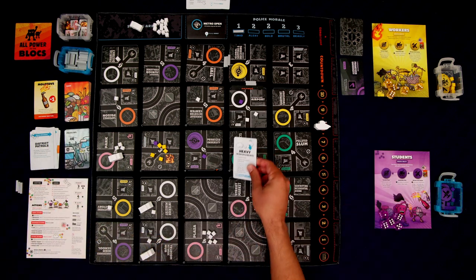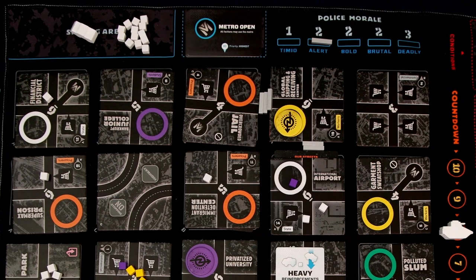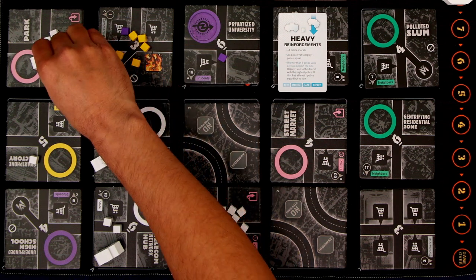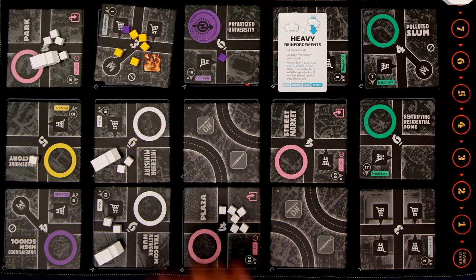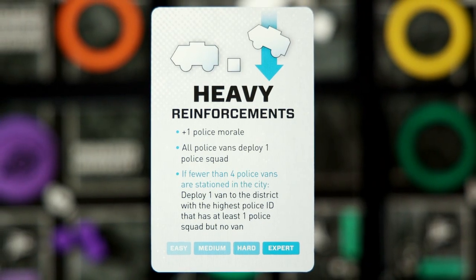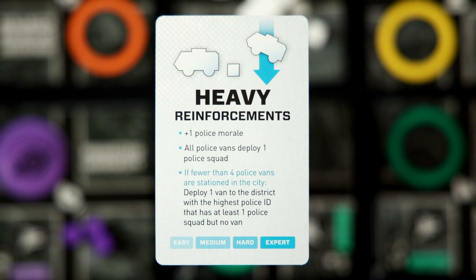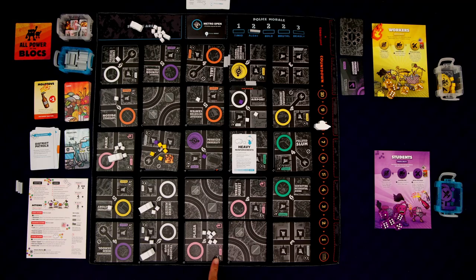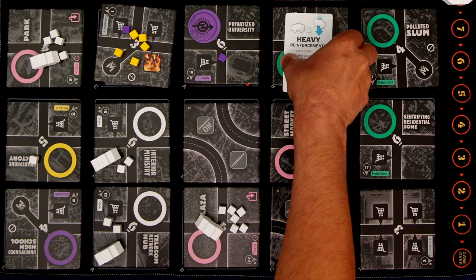Let's see what the police are up to. Heavy reinforcements — oh no. Police morale increases. All police vans deploy one squad. Then if there are fewer than four vans, you deploy a van to the district with the highest police ID that has at least one police squad but no van — that's down here at 22. That's actually not bad for us because we now have all four vans stuck over here, assuming we can build barricades there.